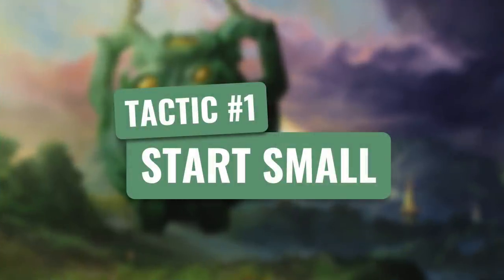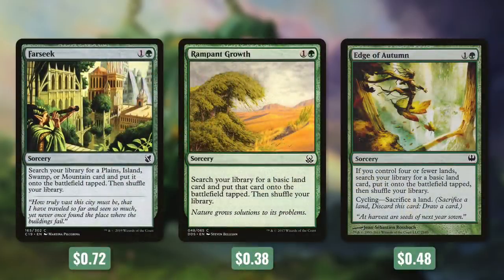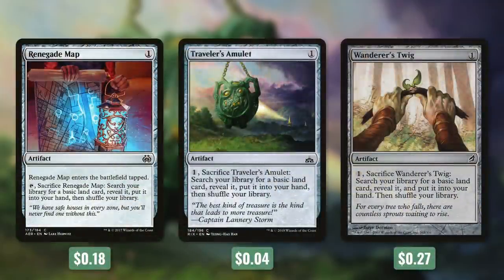Let's start off with tactic number one: Start Small. First up, there's Wayfarer's Bauble, which we can pay two to tap and sacrifice to get a basic land into play tapped. Next up, we've got three ramp spells on turn two with Farseek, Rampant Growth, and Edge of Autumn. Farseek will get us a mountain or plains into play tapped, and Rampant Growth and Edge of Autumn can get any of our basic lands into play tapped. This deck is extremely low to the ground though, so ramping isn't that crucial — but because we're in a three-color deck, fixing our mana is.